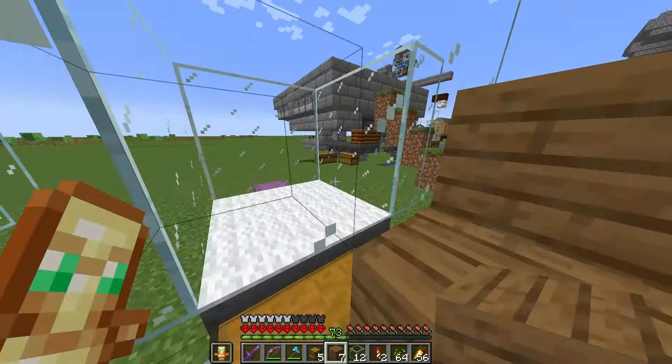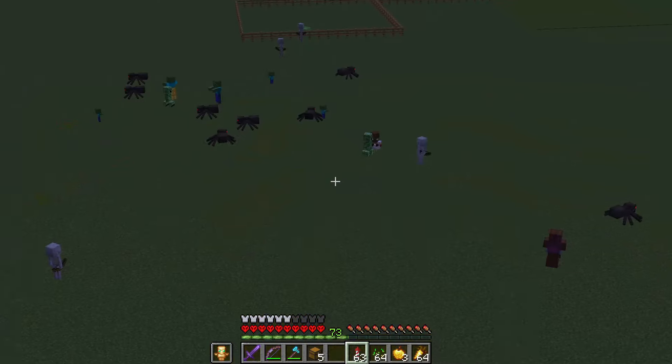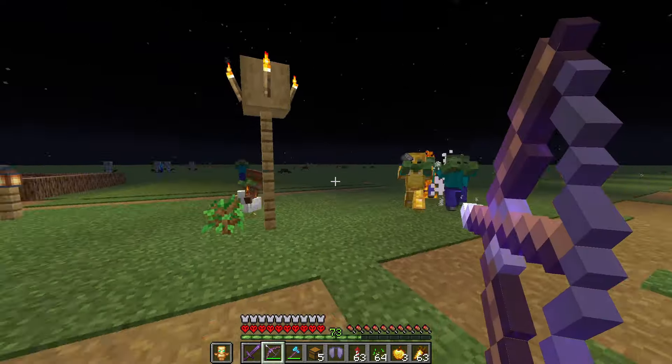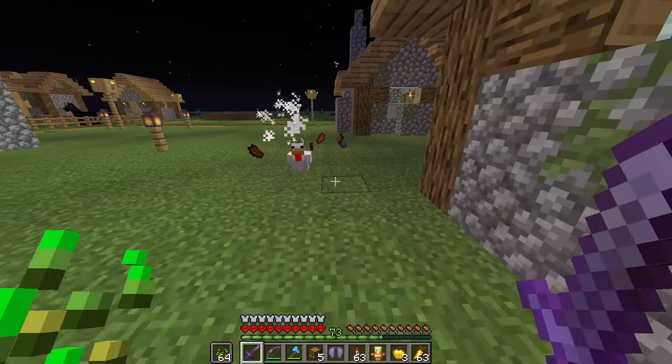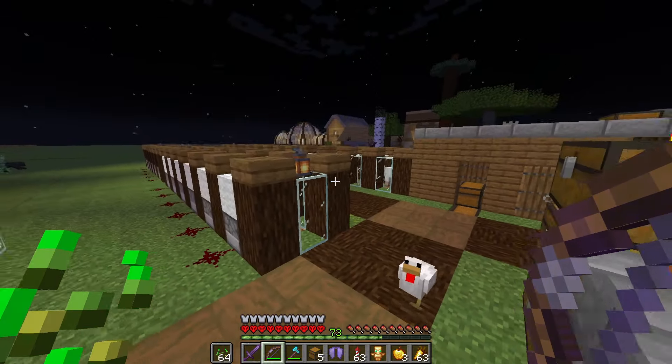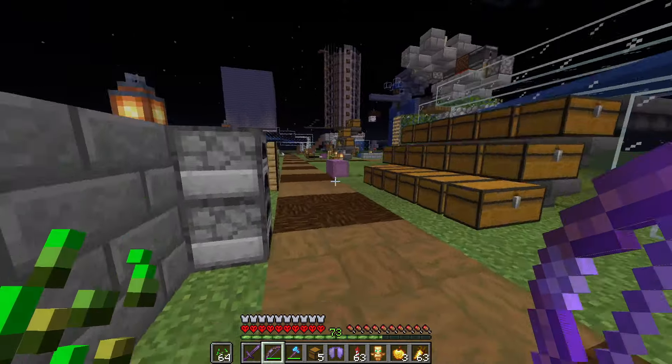Now I'm just going to sit up here and wait for some mobs to spawn. There's a 0.25% chance of spawning a chicken jockey, and I at least need one. I'll just fly around. I probably— Oh my god! No way! I just have to not kill it. And now I should have chickens! That literally happened instantly — I did not take as much time as I thought it would.